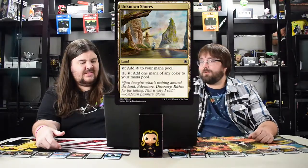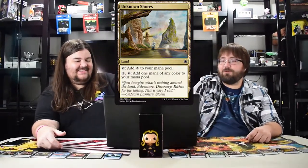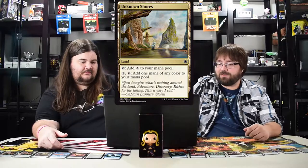Unknown Shores — printed in every set pretty much. Tap for colorless, pay one and tap for any color mana. Good mana fixing. And then the basic lands we're not going to go over since you all know your basics and the different art styles.